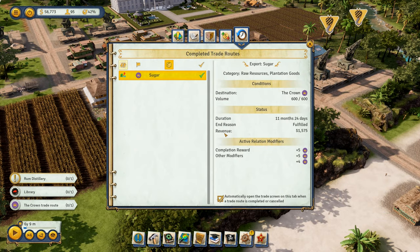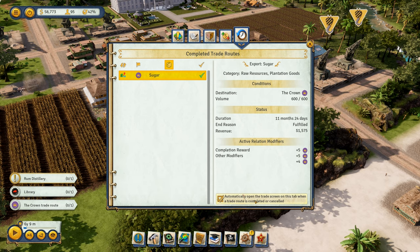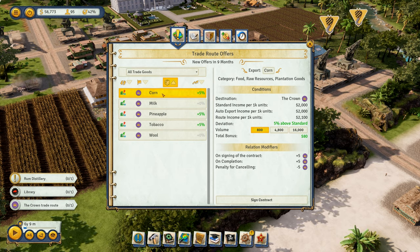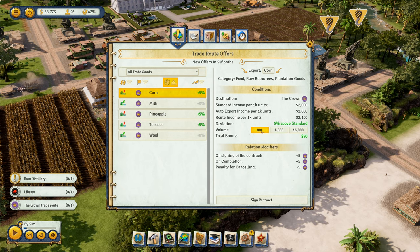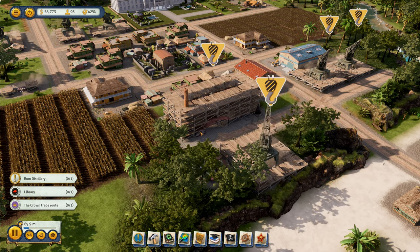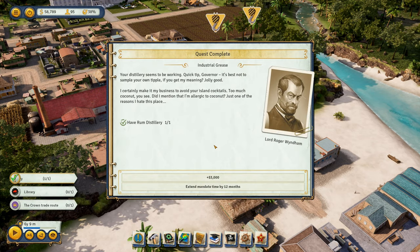Oh, it's already gone. Completed trade routes — I've already completed that trade route right there. That is excellent. Automatically open the trade screen. So trade route offers down here — we've got wool, tobacco, pineapple, milk, corn. I'm going to sign a corn contract there. We're going to take 800. I'm not going to do loads of it. Yes, I want to sign a corn contract. So I've signed the crown of trade routes — it seems to be working.